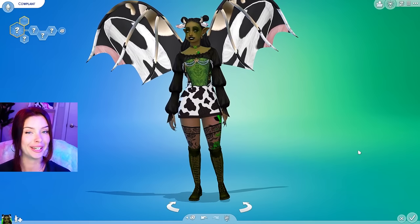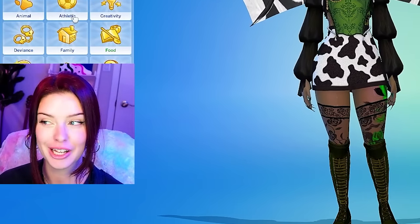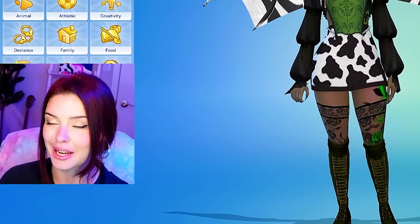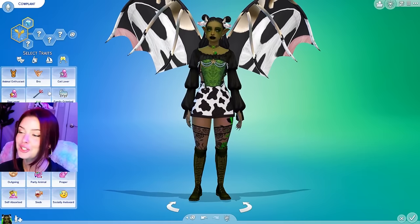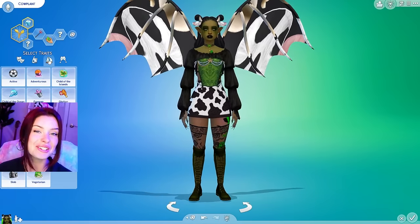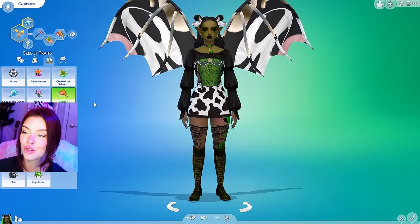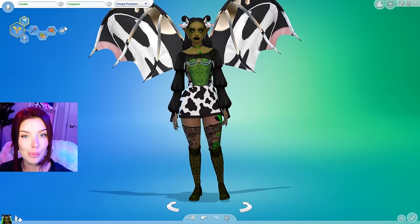She is so freaking iconic. For her aspiration, I have to give her the freelance botanist aspiration — she wants to grow more plants, aka an army of cowplants, and become an expert gardener. For her traits, we're gonna go evil; I think most of these will be evil. Maybe green fiend or loves the outdoors. And for the cowplant, what if we also did glutton, just to represent the cake that they use to lure their bait? I need a name that starts with C — Cecilia Cowplant. There we go.